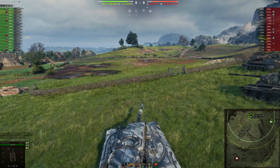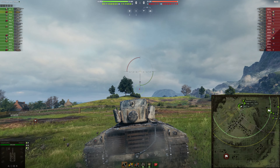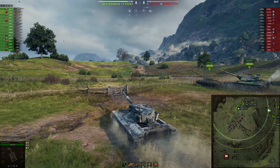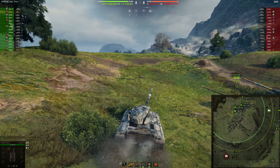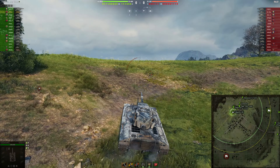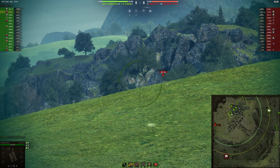Moving up towards the next battle — it is Burago HunterRDJ in his Concept 1B, going to show us how quickly you can get kills in this game. In Westfield, having a hull-down tank is amazing on that flank, and you're going to see exactly how you can amp up both your damage and your kills this way.